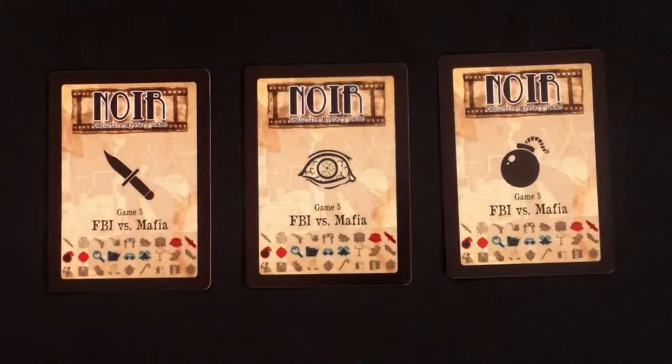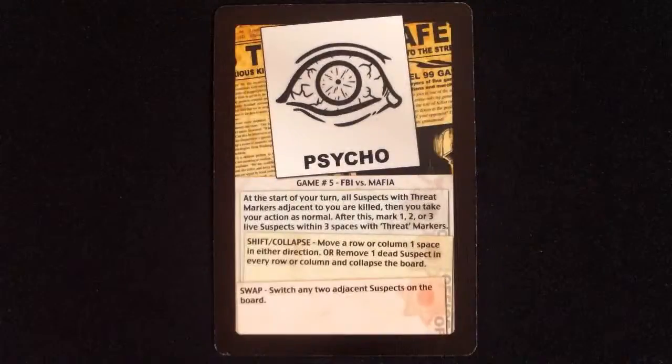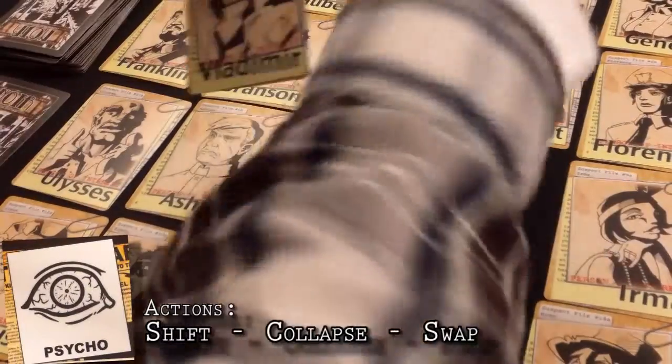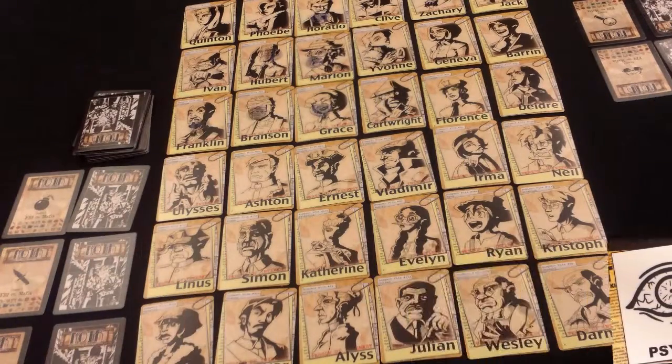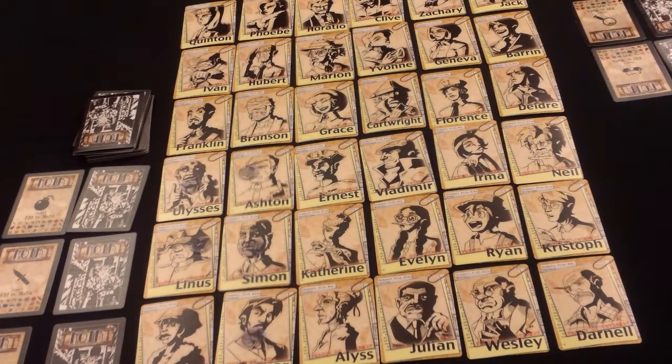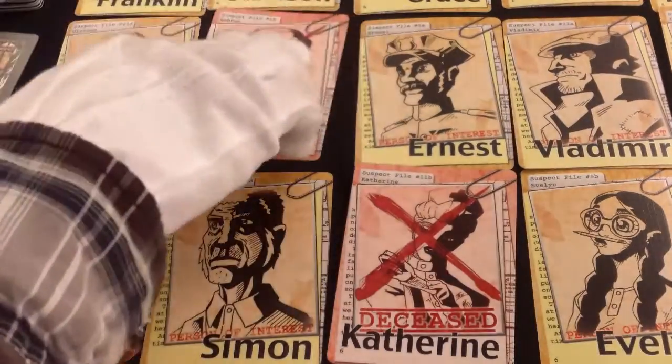Now for the Mafia roles. The Killer has the upgraded fast shift and the kill action, and does not canvas. The Psycho can use the swap action to switch with any adjacent suspect. After shifting or swapping, he must put a threat marker 3 cards away. At the start of his turn, he kills any suspect he is adjacent to that has a threat marker.